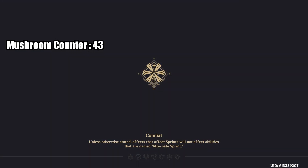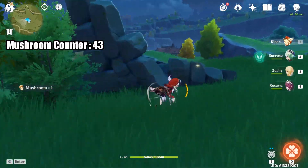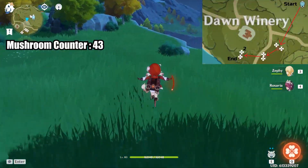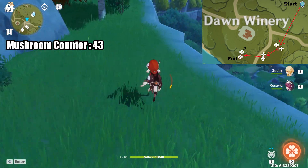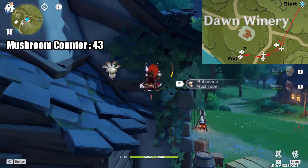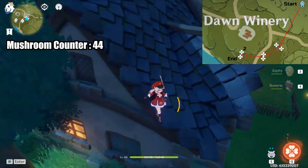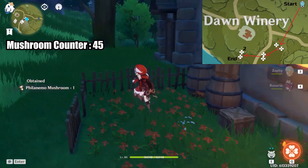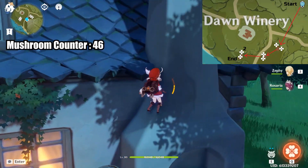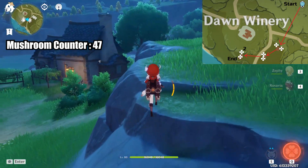Now for the last stop. Take the Statue of the Seven near the winery and try to grab the 3 crystal cores when you teleport in. There are also 2 more butterflies along the way. The house directly to the south has 2 mushrooms along with a butterfly. The next house has 2 more mushrooms and another butterfly on top. For the last house, we have 3 more mushrooms and another butterfly.